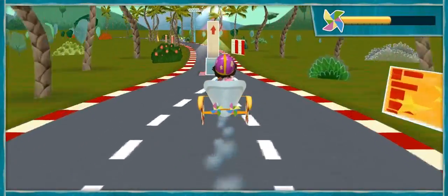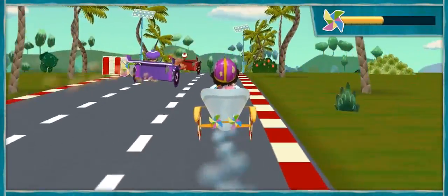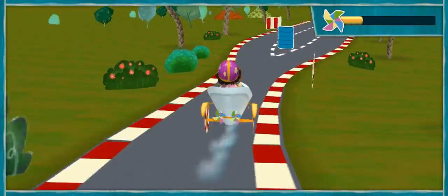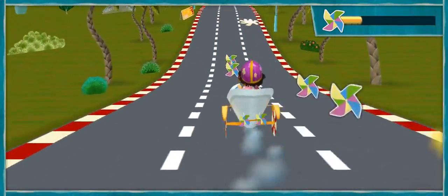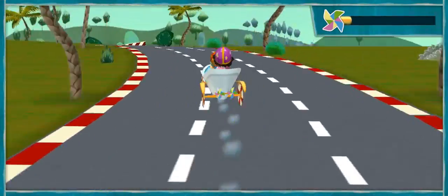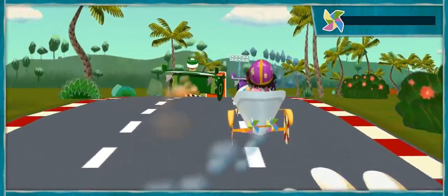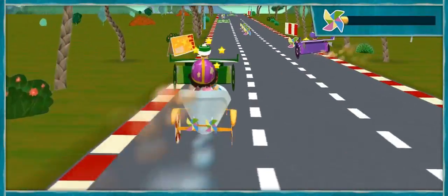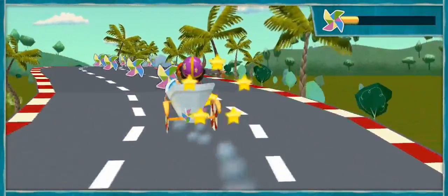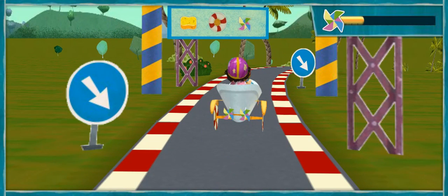Nice! I see a tab, let's drive over it! Yeah! Nice! I see a tab! Look, another racer, let's pass them! Oops! I see a tab, let's drive over it! Whoa, let's collect more. Gotcha, yeah! Speed boost! Nice. Gotcha!